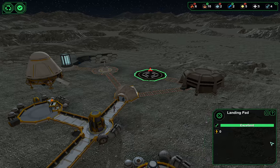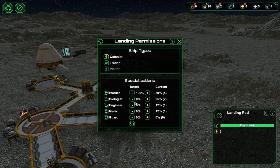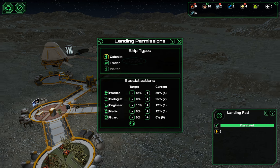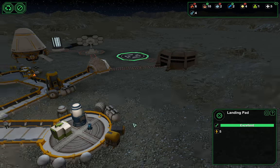We also want some more colonists — what do we have, workers? We need another engineer. I hate this system. A biologist would be nice. This is so stupid — sorry, that's probably a little negative. I want another engineer and some workers, so hopefully that'll happen.